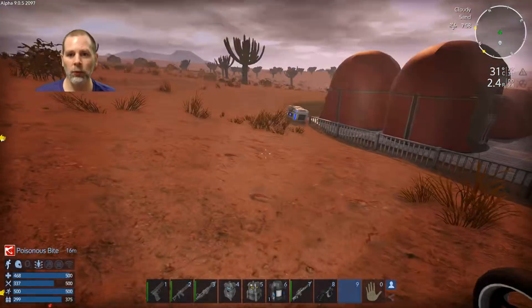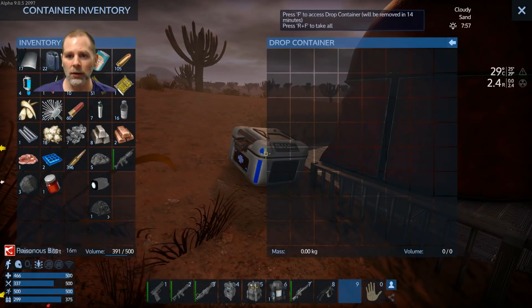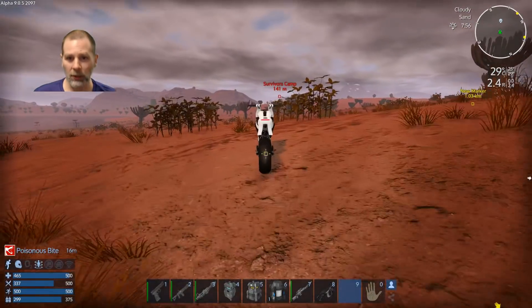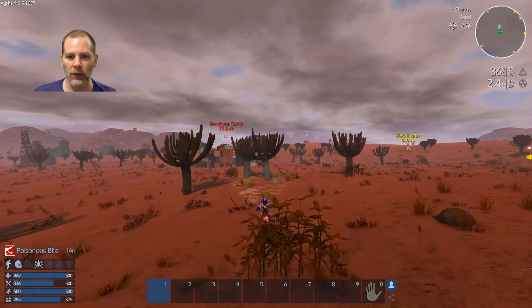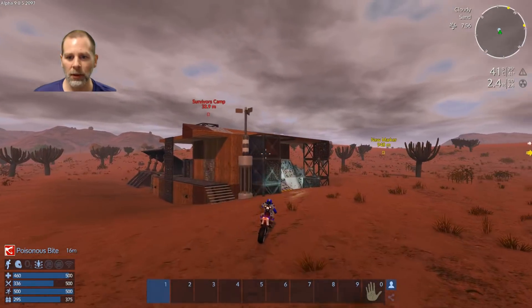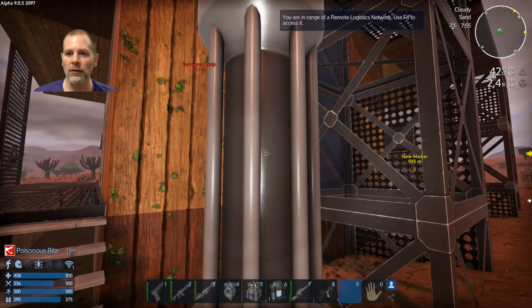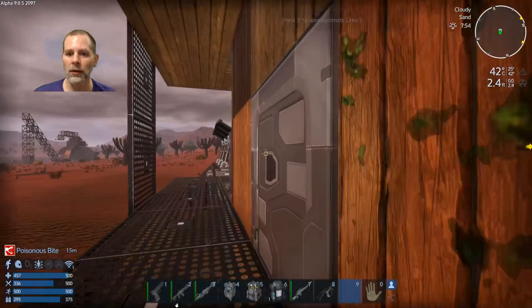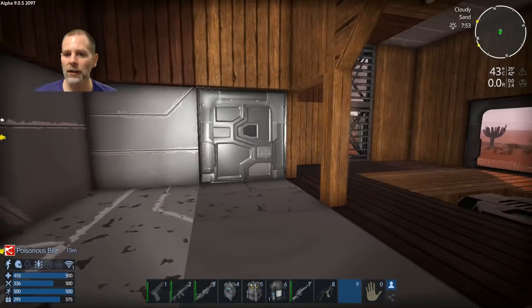Whoa, what just dropped here? That was weird. Apparently I forgot to take all my stuff out. Let's go see if there's anything over here. I know the things in the swamp — there's the things in the swamp. Let's see if there's anything in here. Nothing in here.